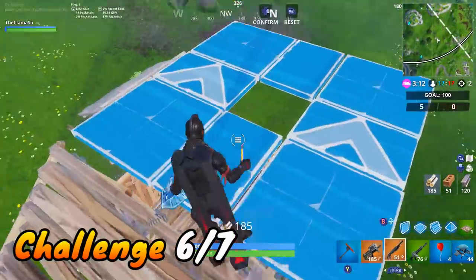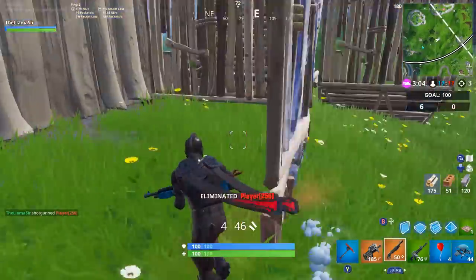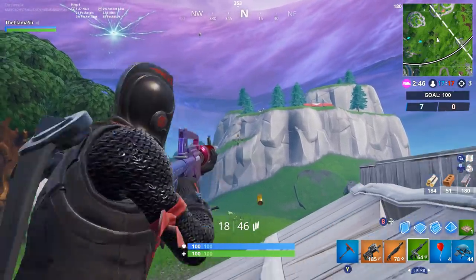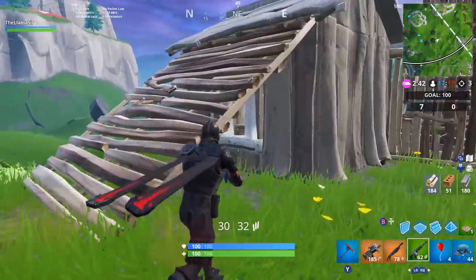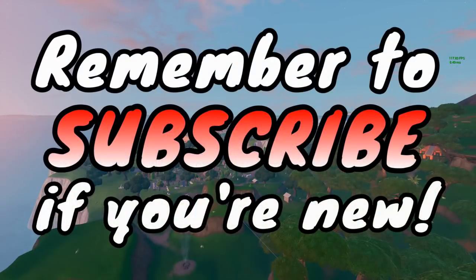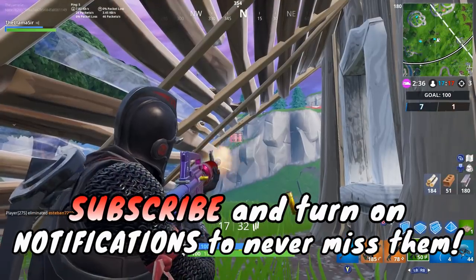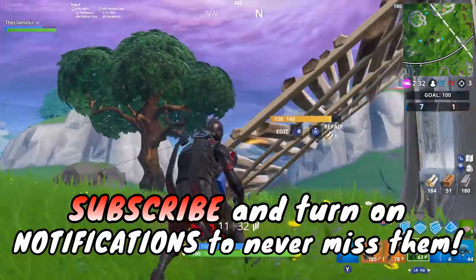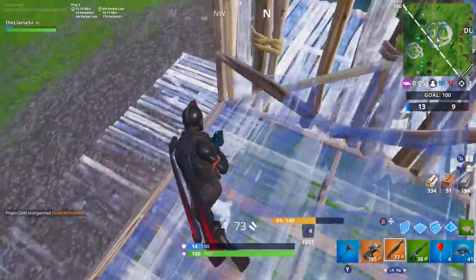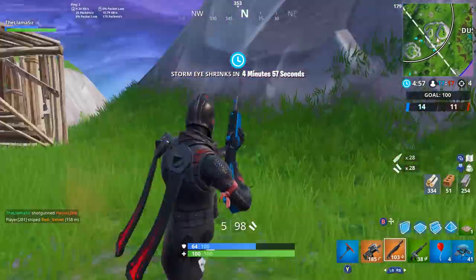The next challenge appears tough on the surface but is pretty easy once you know where to go — visit a giant face in the desert, the jungle, and also the snow. I have all three of those locations to show you so you know exactly where to go. You may be wondering what exactly a giant face is — the best way to explain it is to just show you one. Essentially, you're looking for a hill or mountain that has a face visible on its side, covering three different biomes.